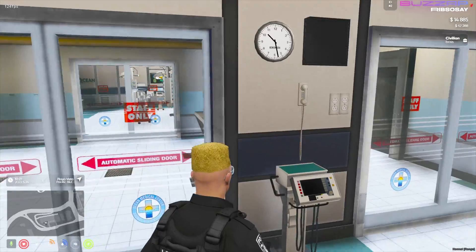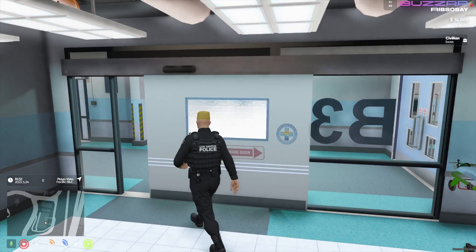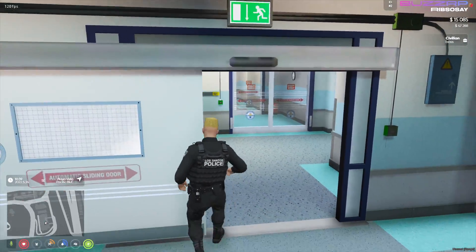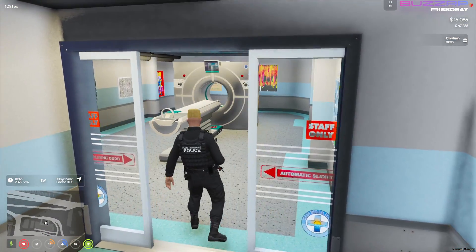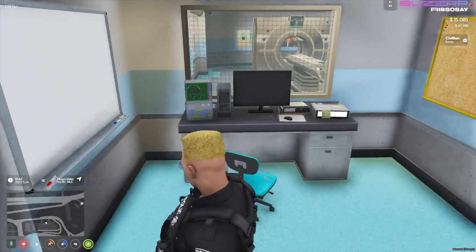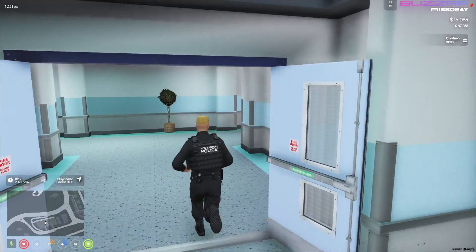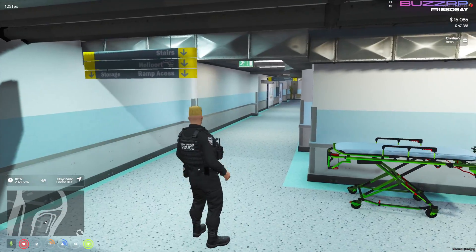I think this is like an x-ray place. We are definitely going to get lost. Within the first six minutes you can already tell that this map is incredible. There's a big MRI scanner — jeez, how long did this take to make? Son, it's massive. More waiting rooms. It's hard not to make this a long video when you've got a map so detailed as this.